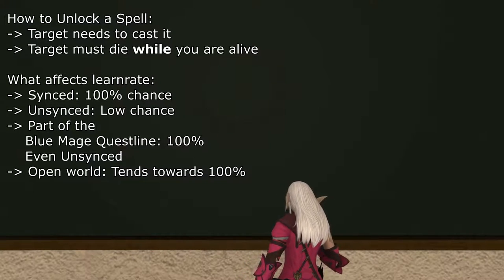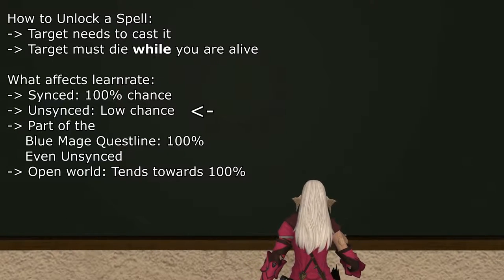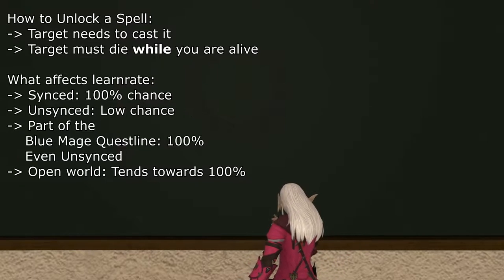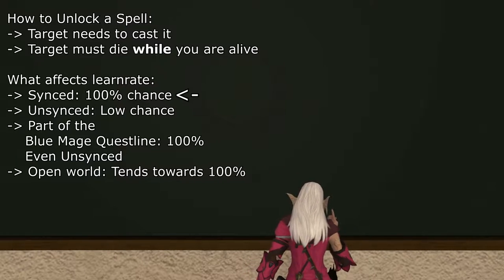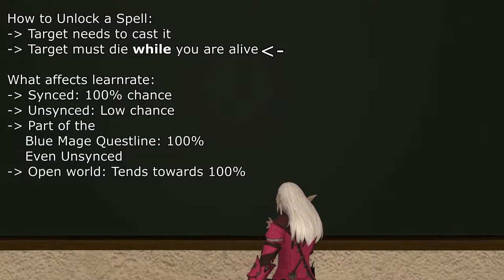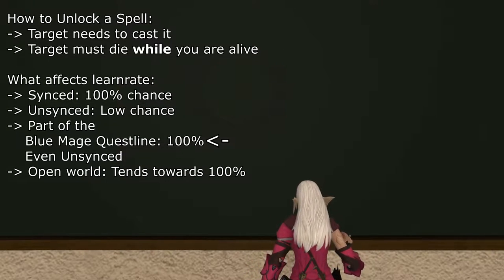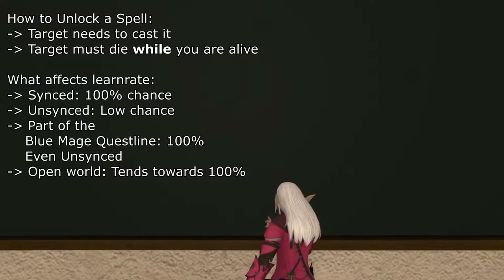For dungeons, trials, and raids, the probability of learning a spell is much lower if you choose to run the dungeon unsynced, meaning without getting scaled down to the encounter's level. Should you choose to do it synced, the chance of learning is guaranteed, and this is highly recommended. Remember that you have to be alive when the boss dies to be able to learn the spell. Additionally, if the spell you are trying to learn is required to progress the Blue Mage questline, it is guaranteed regardless of whether you are synced for the content it is acquired from.